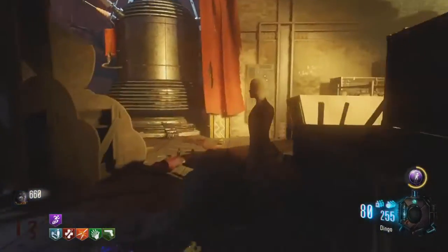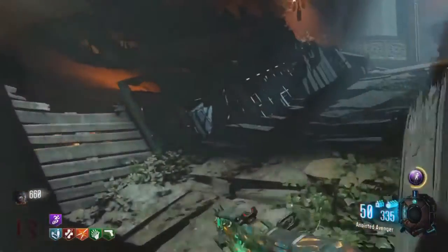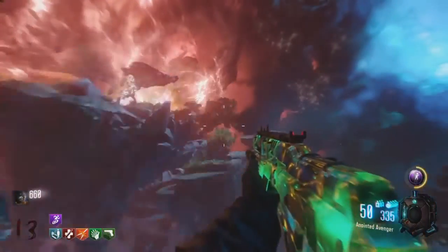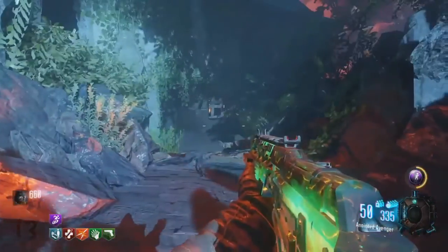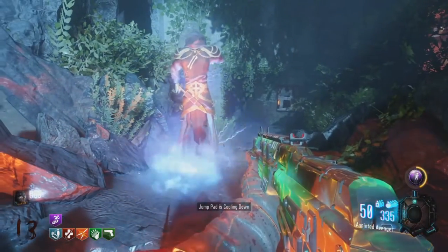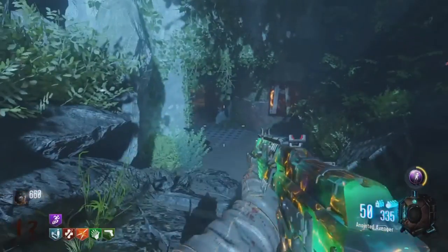I've just been watching MrDalekJD's livestream on Revelations — that guy is so sick at zombies. I'm getting straight into the point here. I was watching his livestream and he got tipped off that if you build the Keeper summoning pad and then call it in, and then you use a jump pad near Kino der Toten to get to Verrückt and you stay there, then there's a slight chance that the Keeper will start some sort of ritual. I'm going to show you footage of me doing this in the background here.